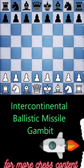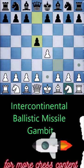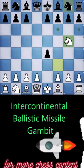To begin the Intercontinental Ballistic Missile Gambit, you can start with the move E4. If your opponent responds with D5, you can play Knight F3. When your opponent takes the pawn on E4 to attack it, they may instinctively try to defend it with their Knight.